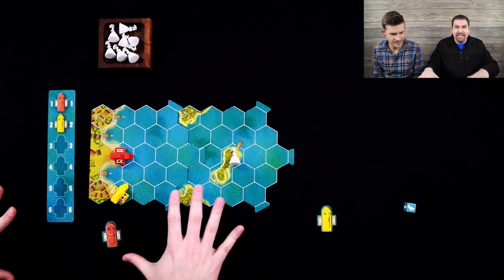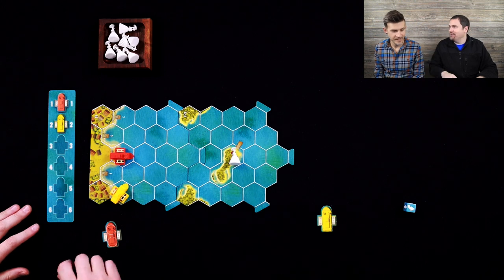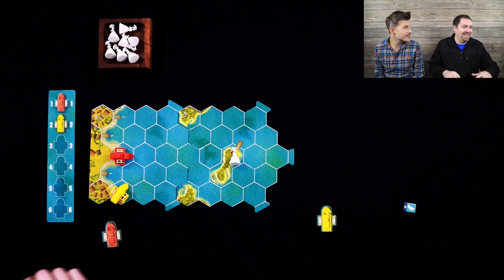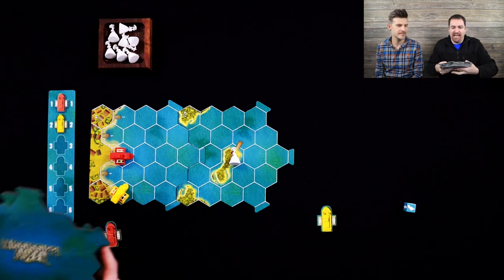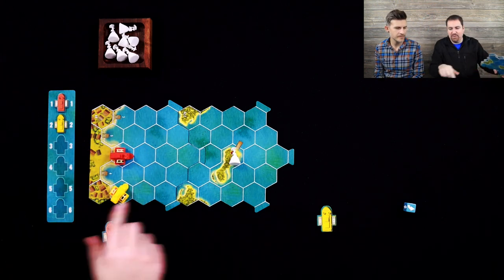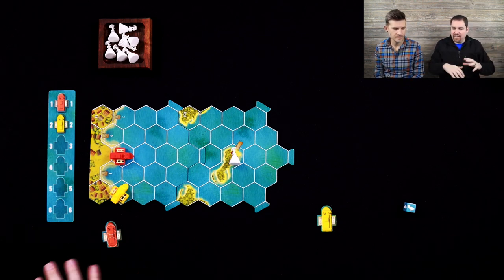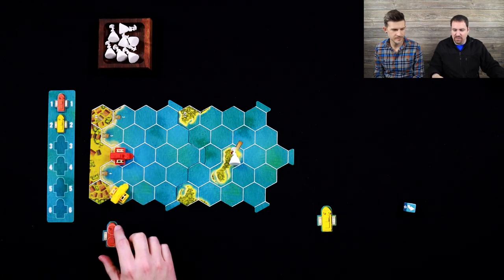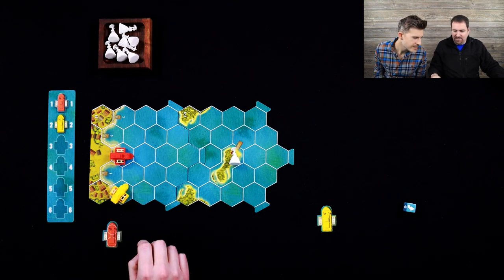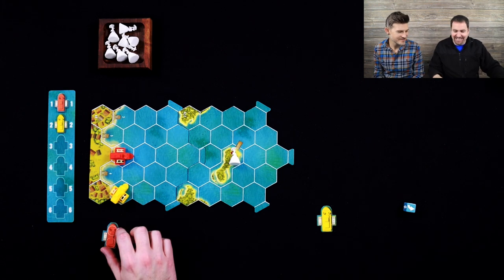Here is the setup for Mississippi Queen, and this is not the entire length of the Mississippi River, as you might guess. We have a stack of tiles here that's quite large, and as we're moving up the river we're going to be pulling those out, but we figured we'd keep those off camera for a cleaner space. I'm going to be the red boat, John is going to be the yellow boat.